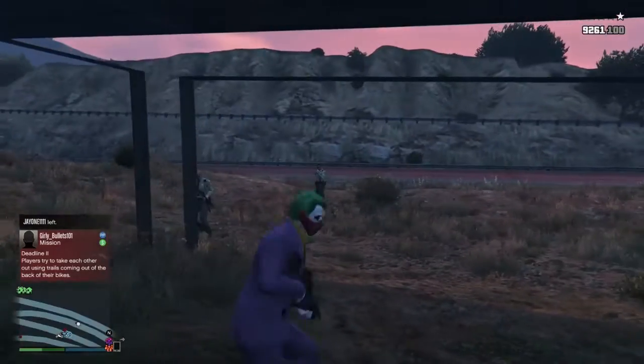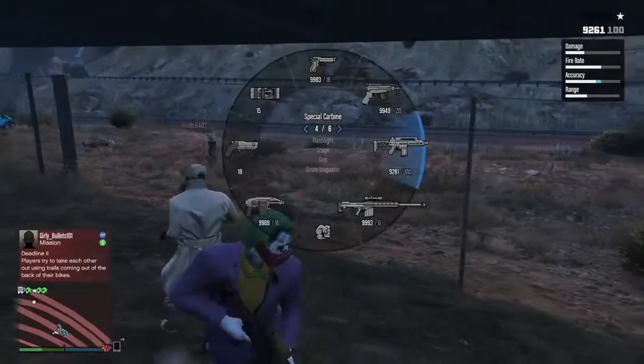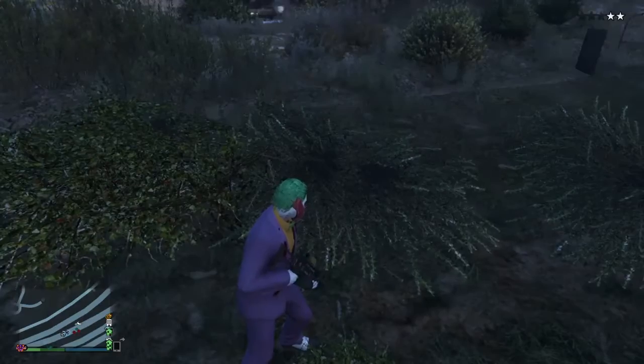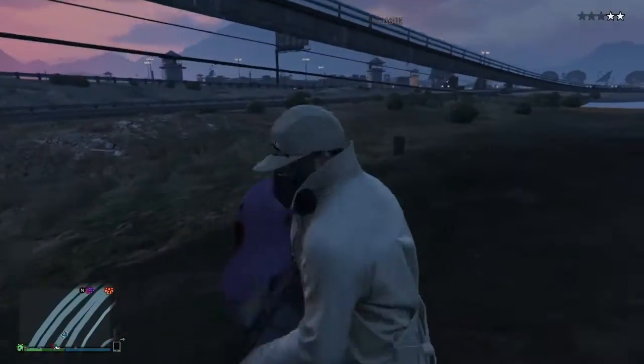After that you're going to keep walking forward — you're not going to be able to pull your gun out at first, so just keep walking forward and then you'll be able to pull your gun out and shoot out the sides right here.